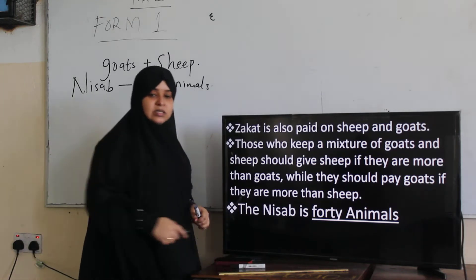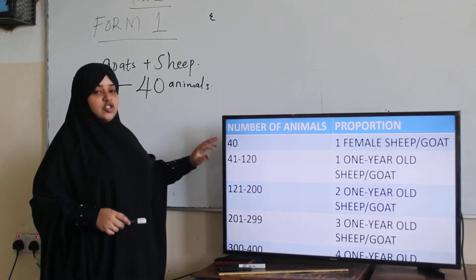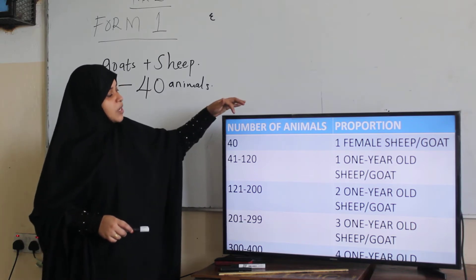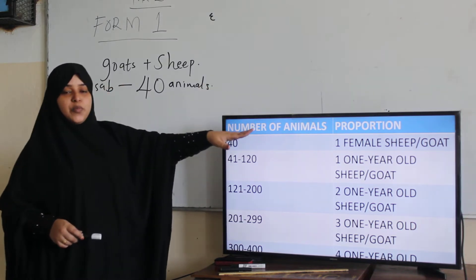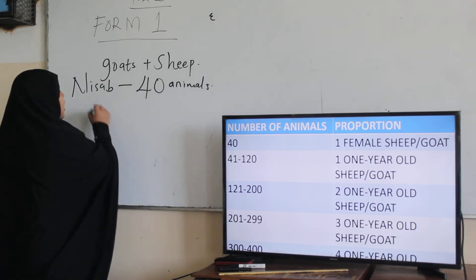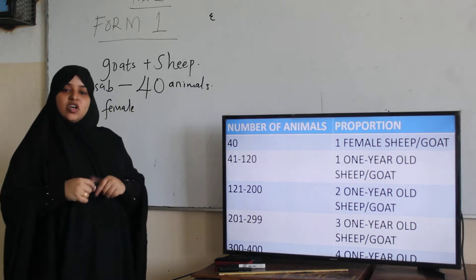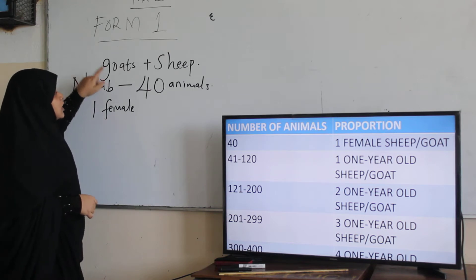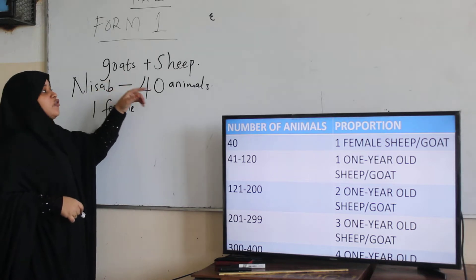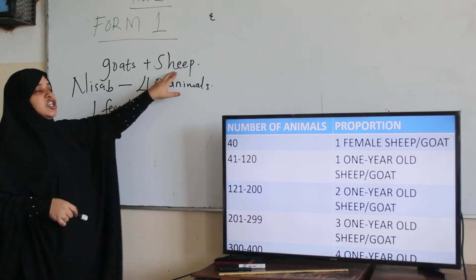Let's look at the table. The nisab is 40, so if you have 40 animals, you give one female. If you have more goats, you give one female goat. If you have more sheep, you give one female sheep.